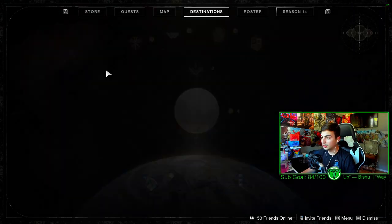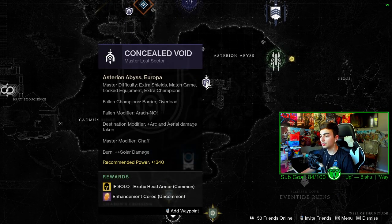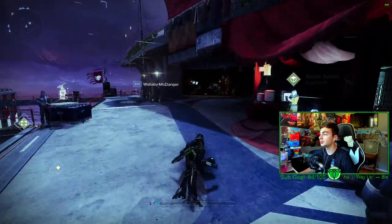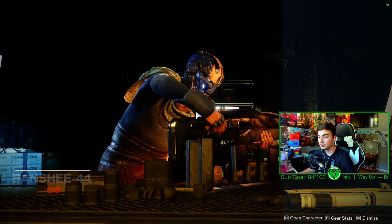Really quickly as well, Lost Sectors are on Europa. We have Concealed Void at 1340 for Exotic Head Armor, and Bunker E15 — another easy Lost Sector — for Exotic Legs. If you still have not gotten a Star Eaters or any of those, definitely feel free to do that, because the robots in there basically do all the work.